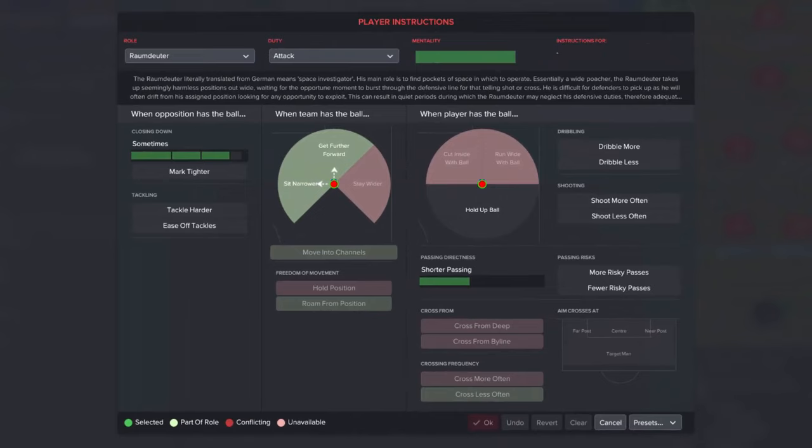Now having a look at the play instructions for the Raumdeuter, starting with when the opposition has the ball — that's pretty much stock standard, he's on sometimes, which will change depending on your team instructions. When the team has the ball, he's going to get further forward and sit narrow — a little bit narrower than the right back — but he has got 'roam from position' and 'move into channel.' So if there's an opportunity to go out wide where the space is, he will do that. He's been given the freedom to do as he sees fit, but he does cross less often.